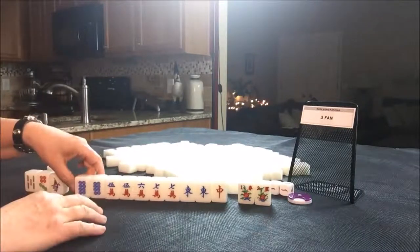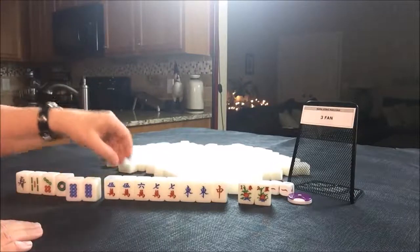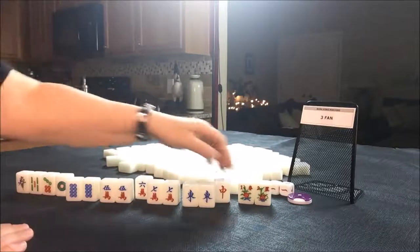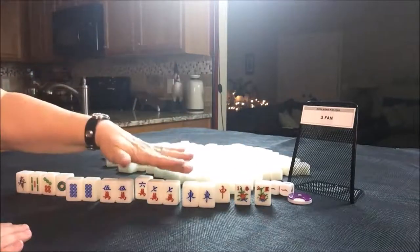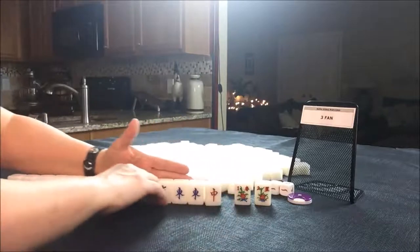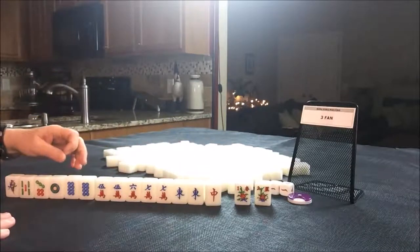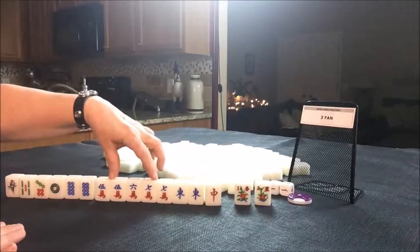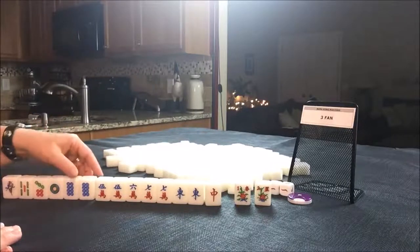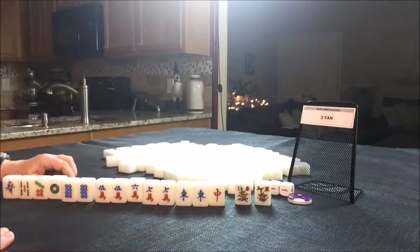Or we could play all pung. I think that's probably what I would do here because there's another pair. We could pung, pung, pung, pung — all we need is a pair. All pung is 3 fawn, plus we have a fawn for this flower. So this would be a 4 fawn hand that meets the 3 fawn minimum. If I decided to go for half flush, that would be even more. Half flush all pung would be 3, 6, 7, 8 fawn. That would be nice. But I think for quick mahjong, all pung — 3 fawn plus a fawn for the flower — that would do it.